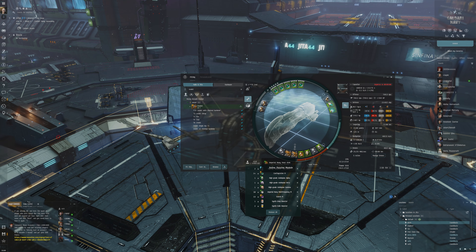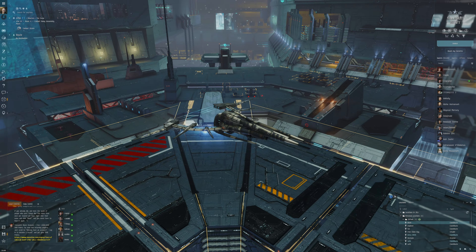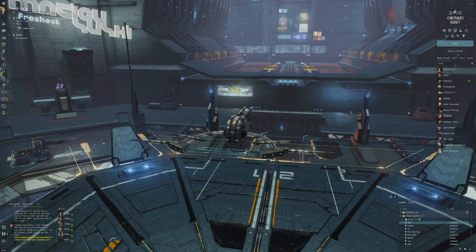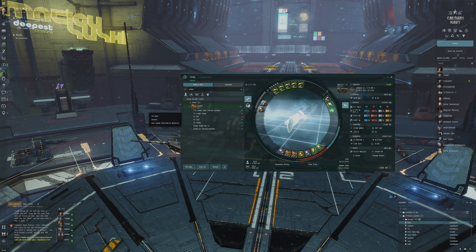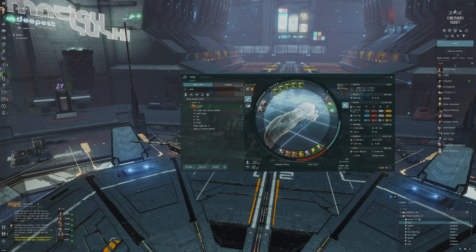So we could do the T4 Firestorm, work on the Imperial Navy Heat Sinks, and also get the Asclepian implants for that extra tank bonus. We have a really sick amount of tank — reactive armor hardener with 89 HP per second and really powerful resists. Hopefully we don't die in a big fiery fireball. I'm a bit nervous but I think it'll go okay.